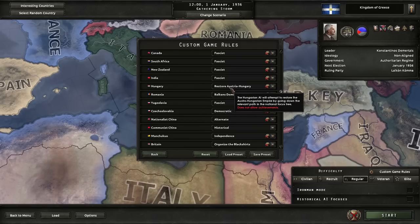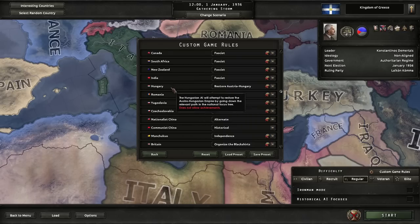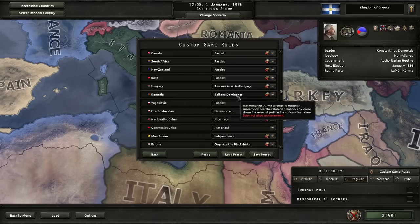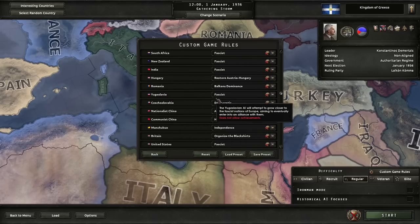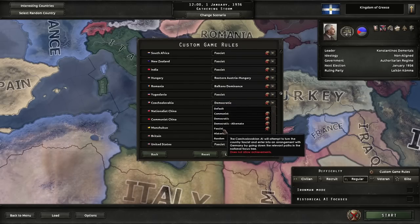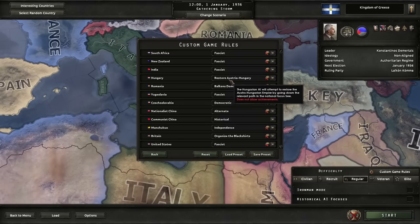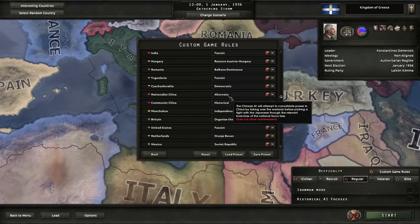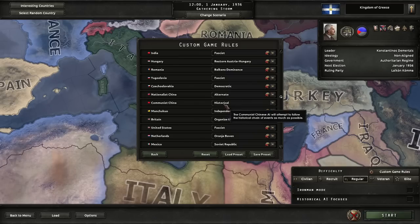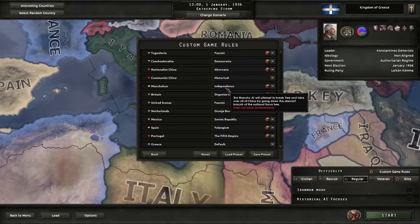The Hungarians are going to restore the Austro-Hungarian Empire, which means they'll be a direct rival to us in the Balkans — inevitable conflict there. Romania is doing Balkan Dominance, another rival for control of the Balkans. Yugoslavia goes fascist. Czechoslovakia goes democratic because if they go fascist they'll give territory to the Germans, and we actually want them to become part of the Austro-Hungarian Empire. Nationalist China goes the alternative route to attack the warlords, Communist China goes historical, and Manchukuo goes independence to create a Chinese empire and rebel against Japan.